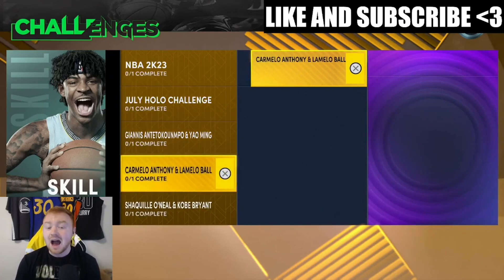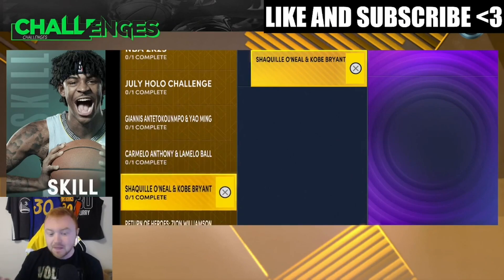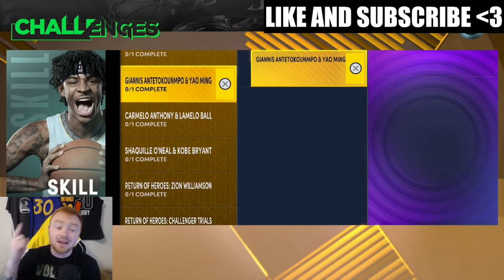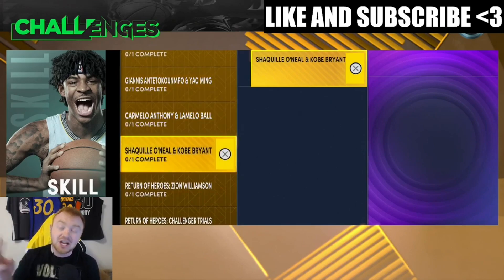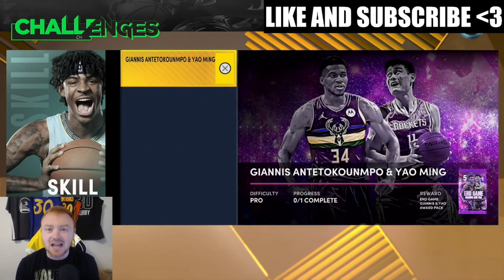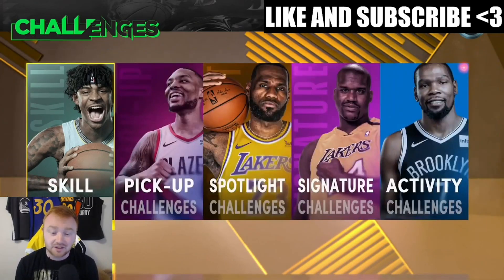I'm not going to tell you guys to do the Spotlights for Joel Embiid because honestly, who is grinding those challenges that far? Nobody. What I will tell you to do is these three challenges: Giannis and Yao Ming, Melo and LaMelo Ball, and Shaq and Kobe Bryant. You do get a free end game pack from these that contains those players — you never know what you can pull.